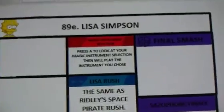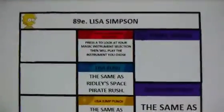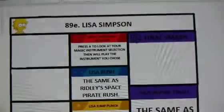It says here, her neutral special is the magic instrument selection. Press A to look at your magic instrument selection.